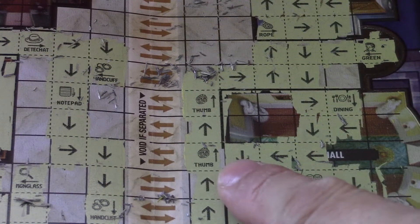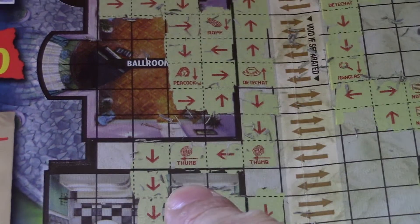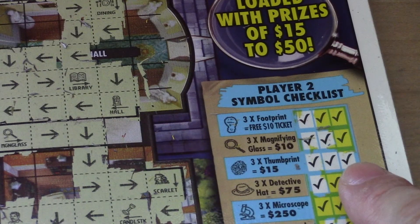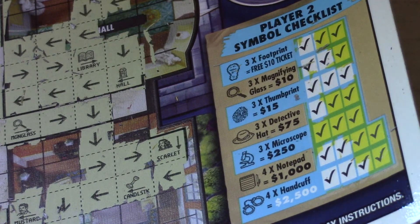So I have three thumbprints — one, two, and three on each side. Player 2 and player 1. So this is $15 on this side, another $15 on this side — $30 win total. Thanks for watching, please like, comment, subscribe. See you.